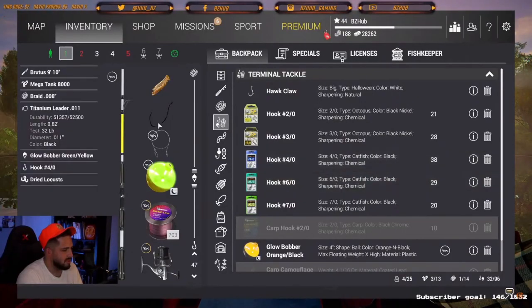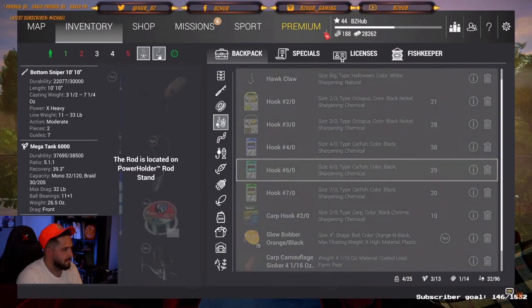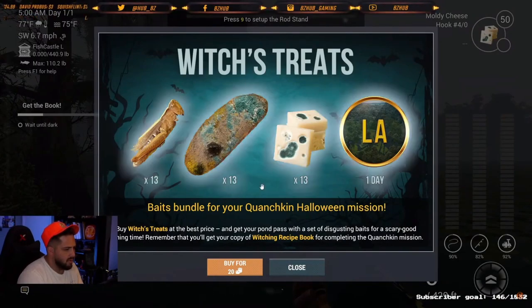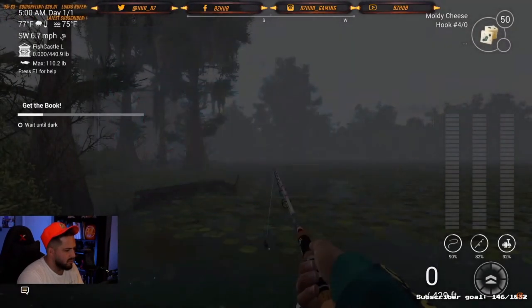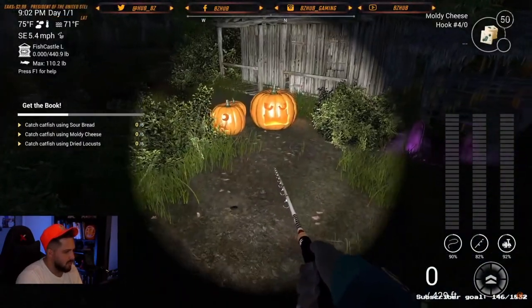You're going to need to travel to Quachkin, but before you do so make sure that you have rigs ready to catch channel cat and blue cat in Quachkin Lake — we're talking four odd hooks maybe. You're going to need sour bread, dried locusts, and moldy cheese. You can get these baits for free from the jack-o-lanterns and gravestones found around different maps.